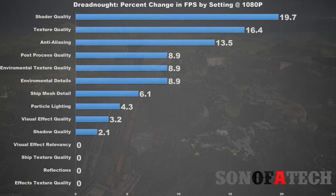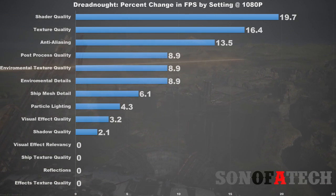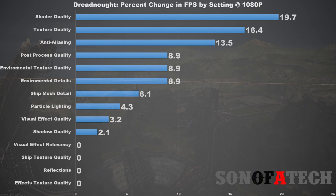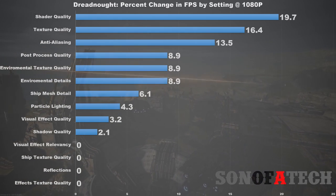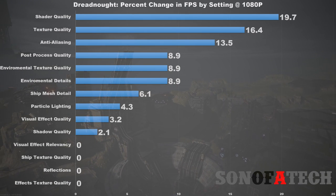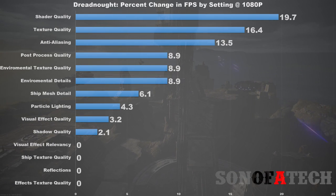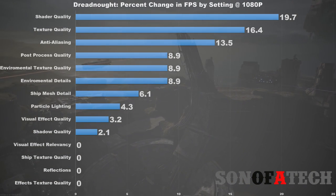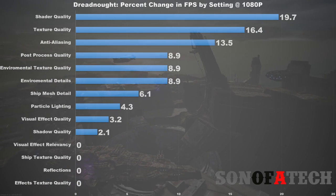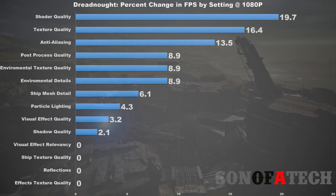Effects texture quality controls the texture quality of visual effects, and it also relates to visual relevancy — but it doesn't seem to change anything either. Right now it appears that all texture quality settings aside from environmental texture quality are controlled by your overall texture quality setting, unless you only want that 9 percent gain in FPS from environmental textures alone.